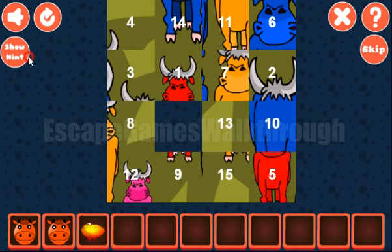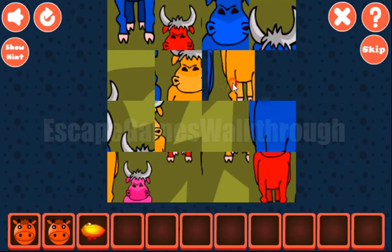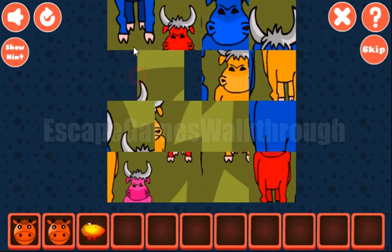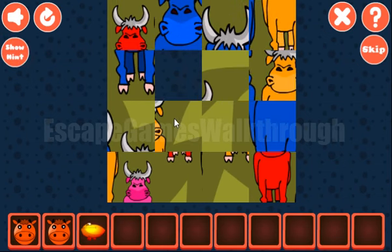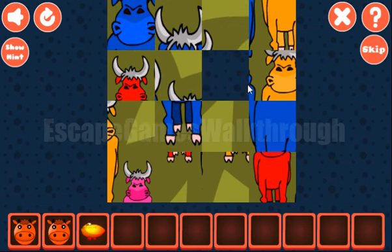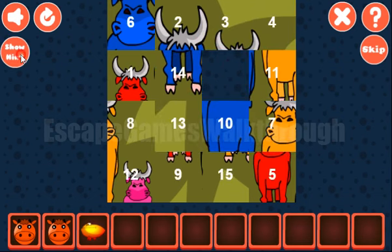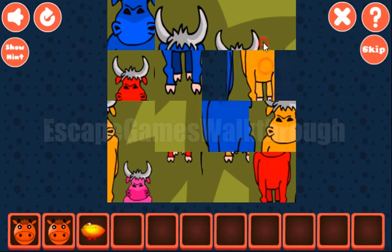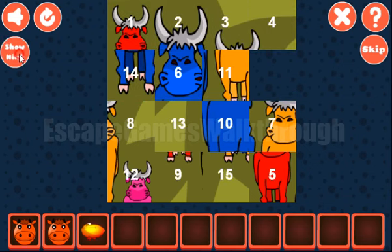Next, let's make this picture. The first row is 4 tiles: 1, 2, 3 and 4. Then the second row is 4 tiles: 5, 6, 7 and 8.